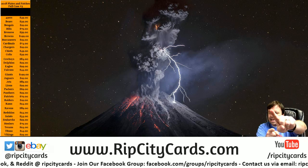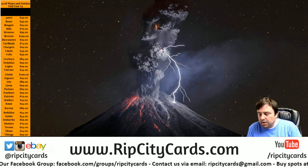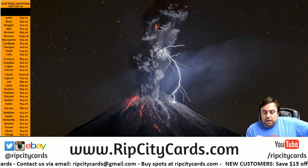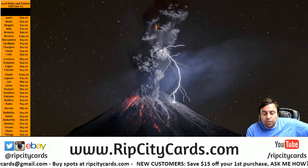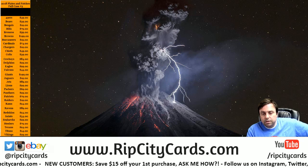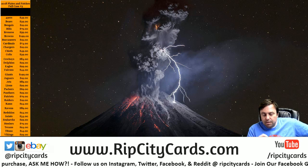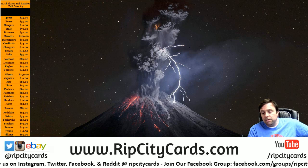Hey everybody, welcome! We're gonna do the Rift City Cards Madness Dice Roll. Here's how this thing works — I have boxes and cards, some of both, numbered two through twelve. I'm gonna roll two dice, and whatever number shows up on those dice is the number that gets you the box or card assigned to it.